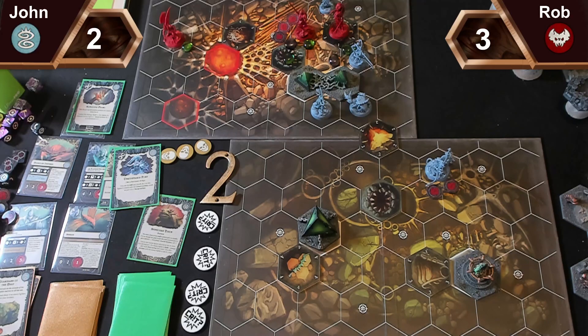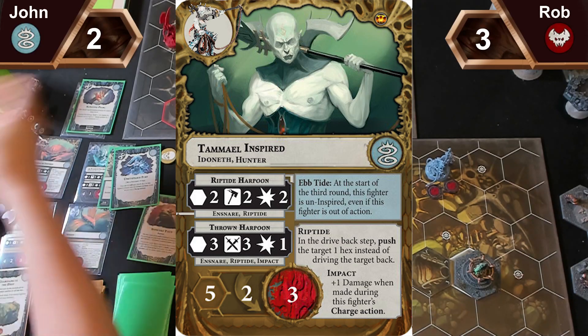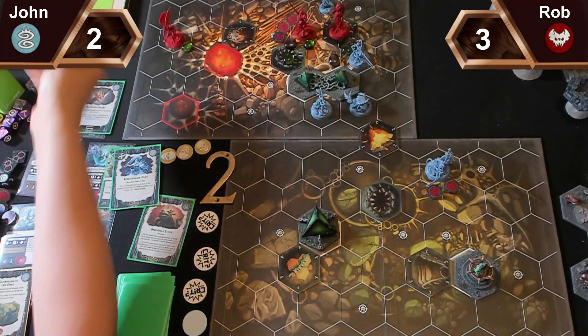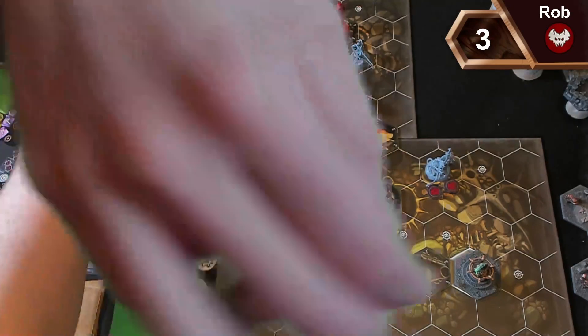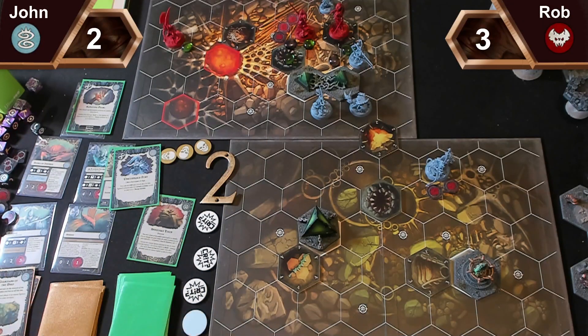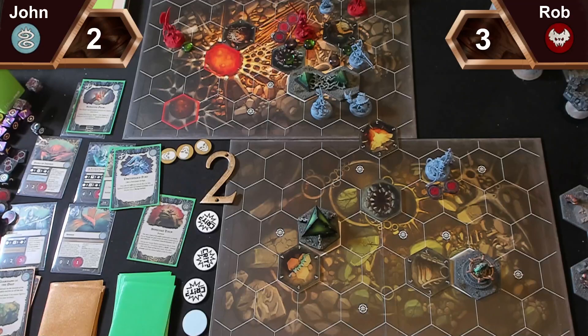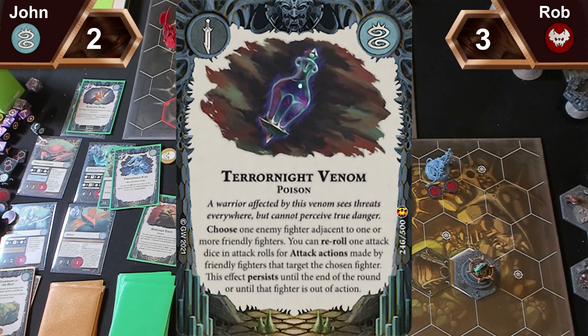I will go first. For my first activation Tamayo will attack Velas von Fein — two smash with the support. I've got a single success, so you need a block or a crit. A block — I'll drive you back into the starting hex. Then in the power step I'll play Terranite Venom on Velas — for the rest of the round I get to reroll one attack dice when I attack her.